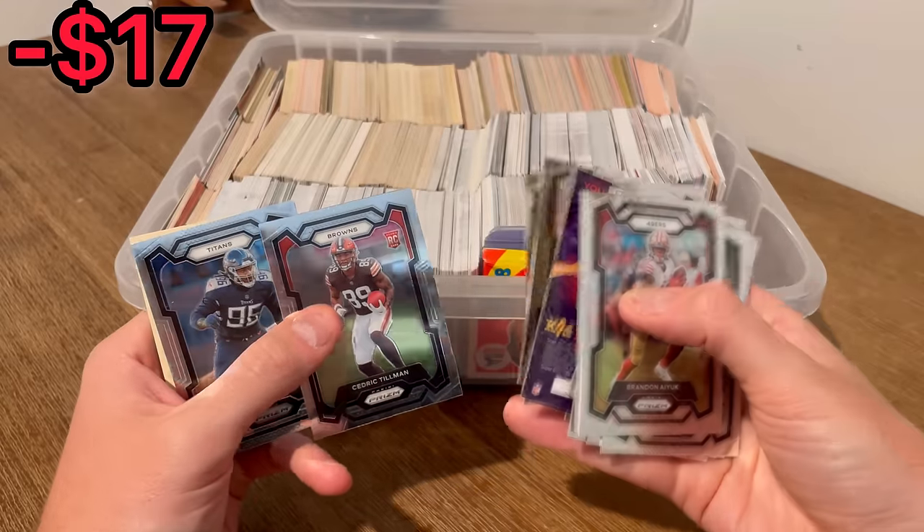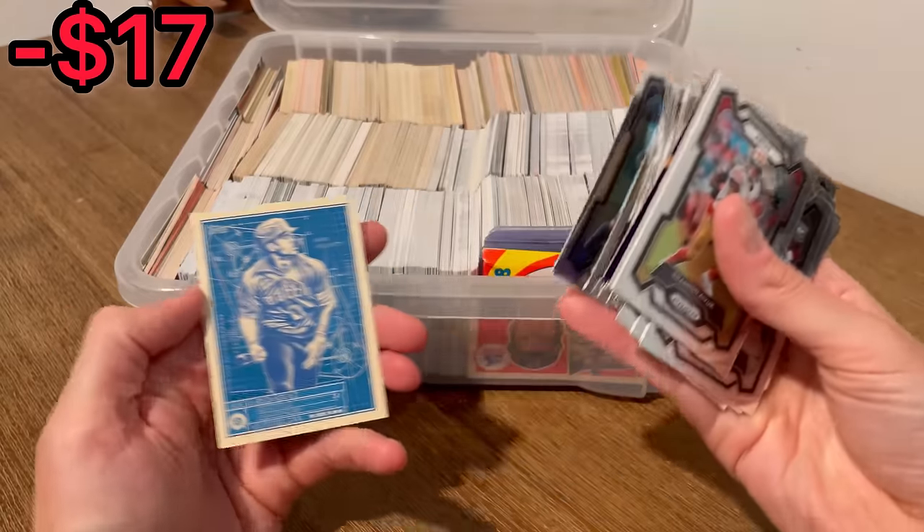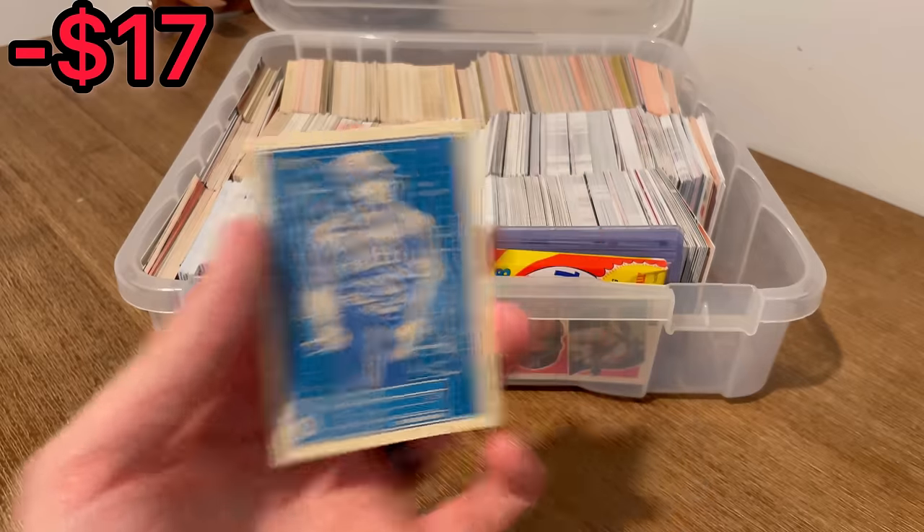Cedric Tillman, Browns rookie card. Go Gauls. Julio Rodriguez — cool looking card right there.